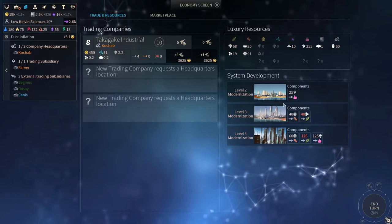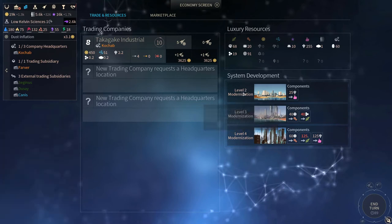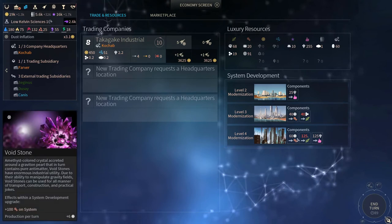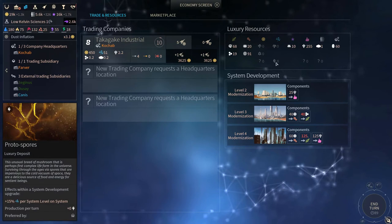Luxury resources are very important, but probably not as important as strategics. They are mainly used for two things. If you are using system development, you can attach a certain luxury deposit to a level of your system development, granting your system a bonus — for example, plus 2 approval per population on planets when leveling up to level 2. For each level you can take 1, 2, or 3 luxury resources. If you have tier 3 resources it's very advisable to use them. For example, Protospores give you plus 15% science per system level, which on level 4 gives a plus 45% bonus on science — very, very good.